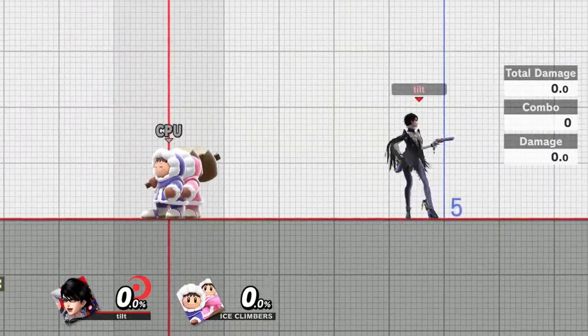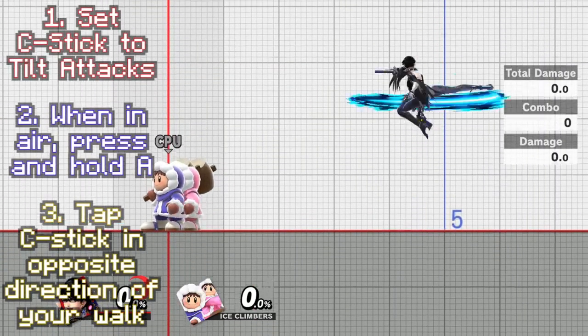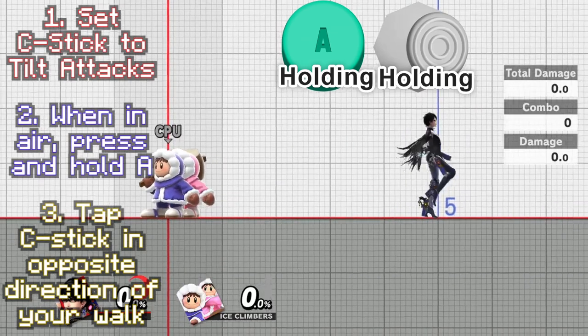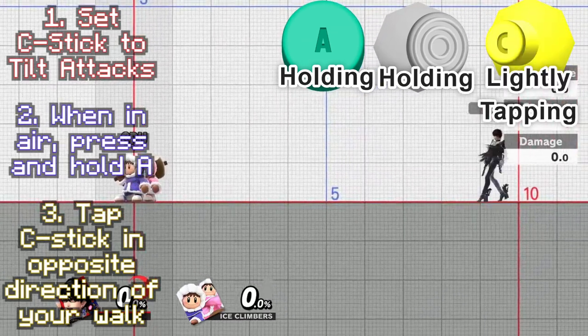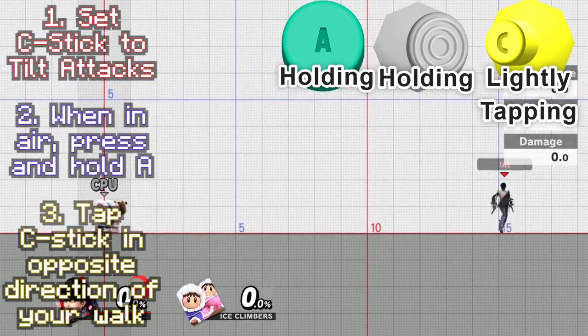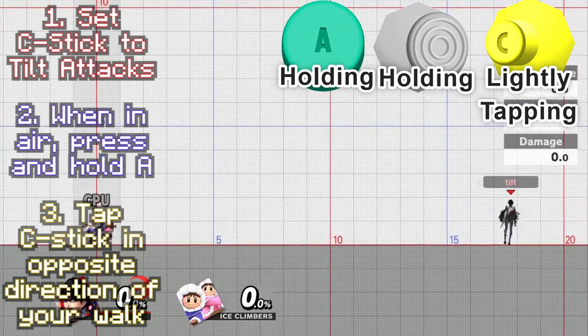This is real simple. Using my tilt stick, I get to a point where I can hold down the A button, I'm walking slowly, and I'm just lightly tapping the C-stick.